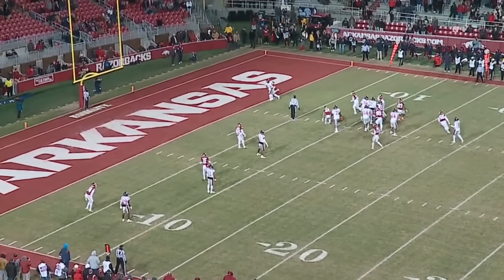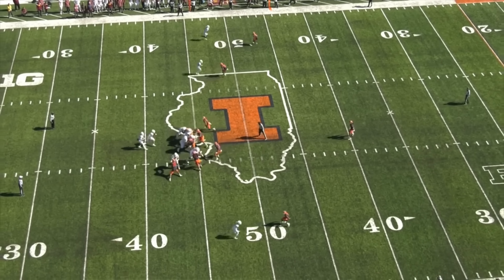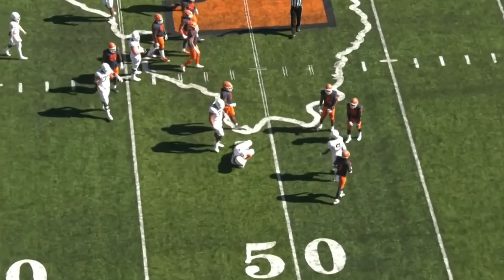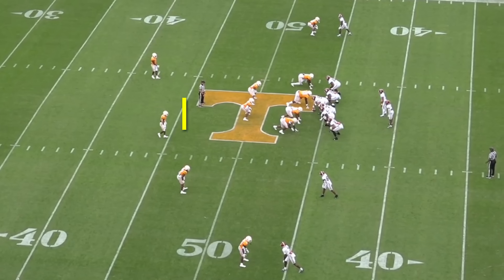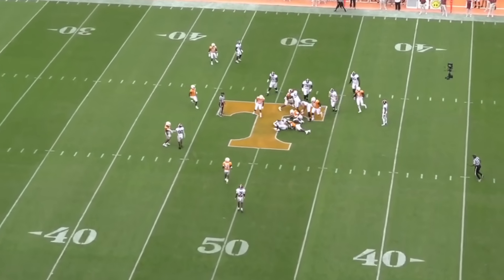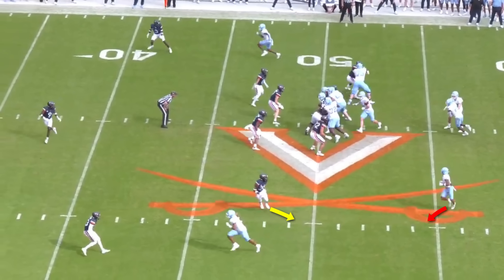On the surface, this seems like a pretty bulletproof offensive strategy, but there are ways defenses can defend it. Firstly, you can eliminate this conflict by playing straight man coverage, but only a select few teams have the talent to pull this off throughout a full game. One thing teams can do is slow play the RPO — basically have the conflict player patiently sit in the passing window and then collapse hard after the ball is given. The final thing defenses can do, especially if they know an RPO is coming, is have the conflict player hang in the passing lane and replace him with a backside defender.